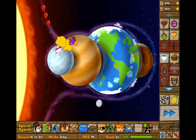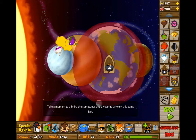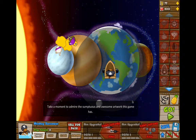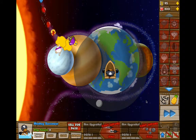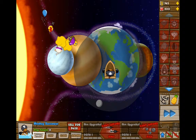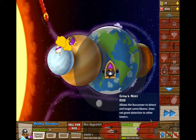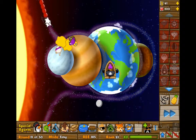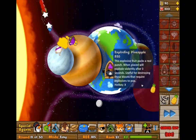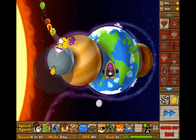What you want to do now is save up for the monkey buccaneer. You can place him on the water on Earth, just place him there next to South America. As you can see, he can almost hit — I'll upgrade him to grape shot. The ring that these balloons take on this map, if you follow my pineapple, they come down here — it's lagging around here.